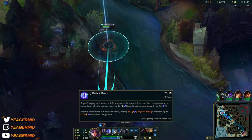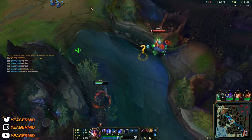Your W gives you a lot of damage reduction, and if you charge it, it's going to deal more damage as well. So there are different ways that you can use the W.